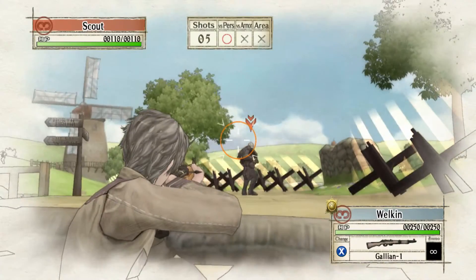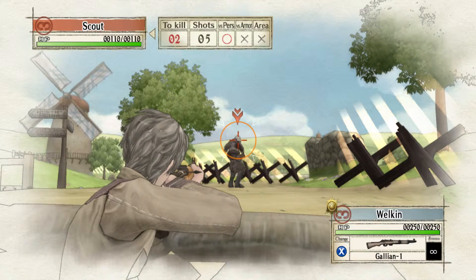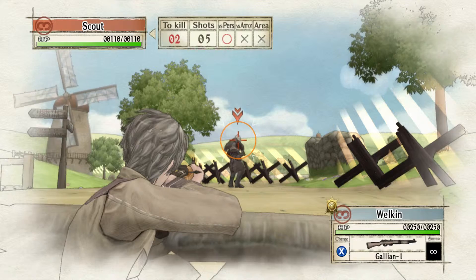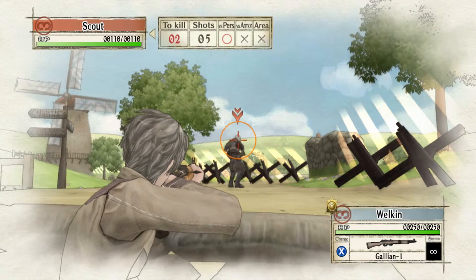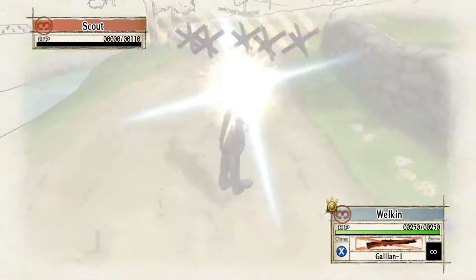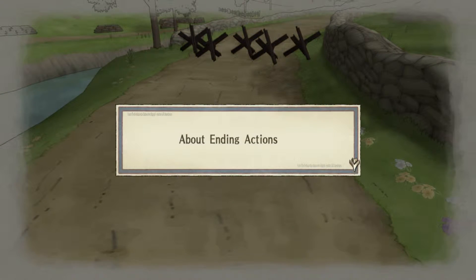So as you can see, this guy is turned round. What you need to do is try and aim for the head, which is the best point to take them out in as few shots as possible. As you can see at the top of the screen, to kill we only need to land two hits to the head, and we have five shots, so here goes. I think that took three because one didn't actually hit in the head.